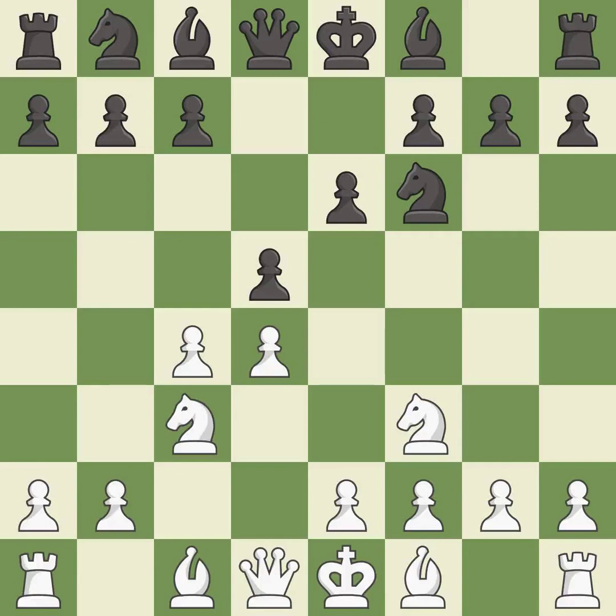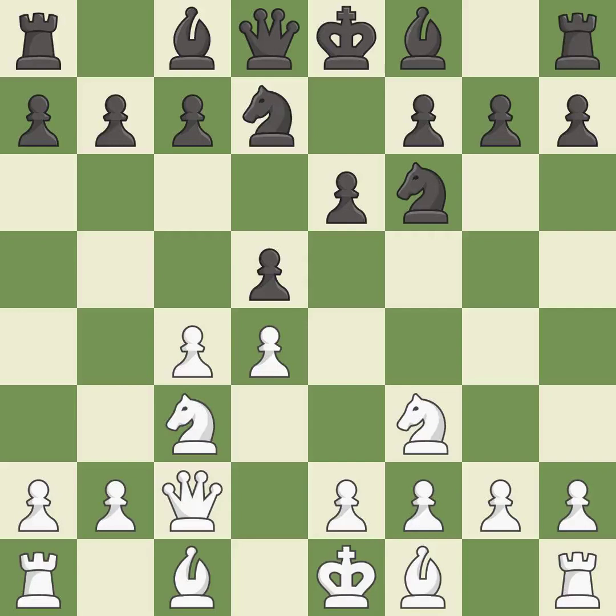This develops a knight off its starting square, getting it into the action. Nbd7 develops the knight toward the center, defends the f6 knight and controls the c5 and e5 squares. This develops a queen off its starting square, getting it into the action. It is the last book move.